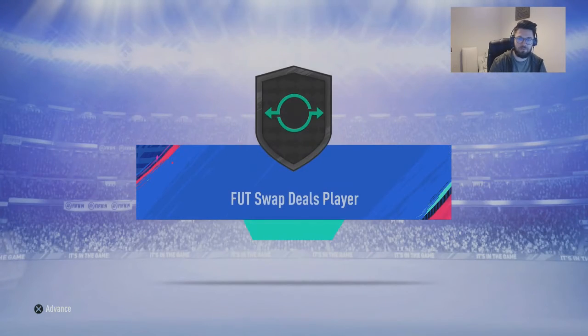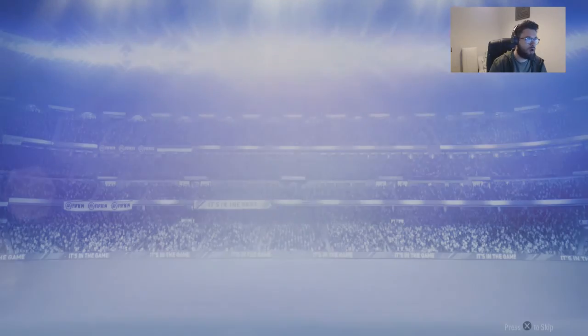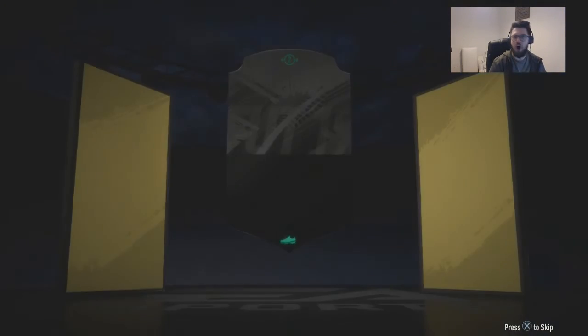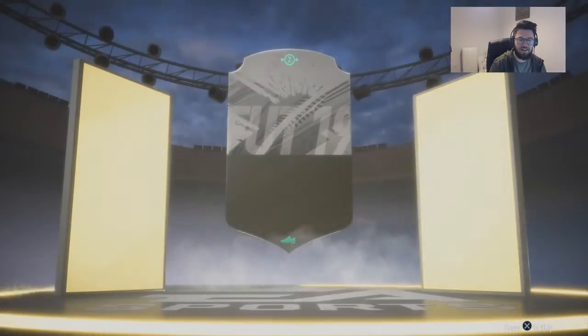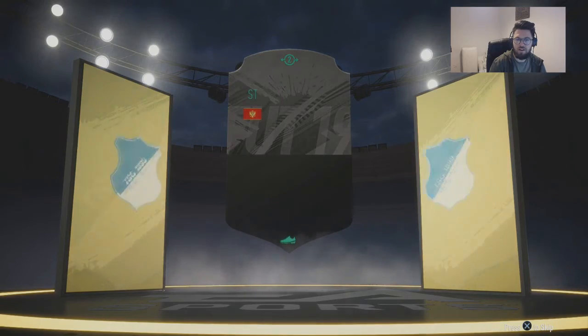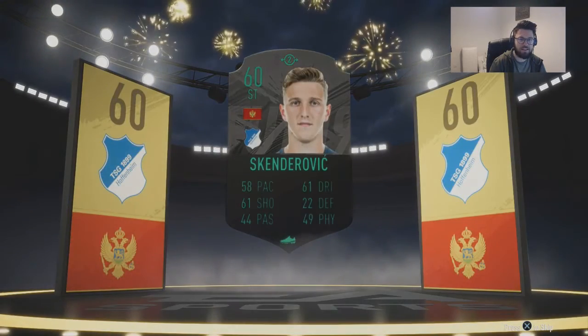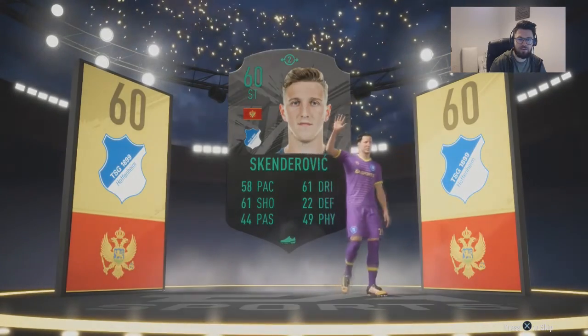We're going to submit that and get our player. And there you have it — foot swap deal player completed! You've got him. Hoffenheim. Oh my god. There's the gold ring going around — from Moldova, Hoffenheim, and 60 rated. And he's a walkout! Skenderich!